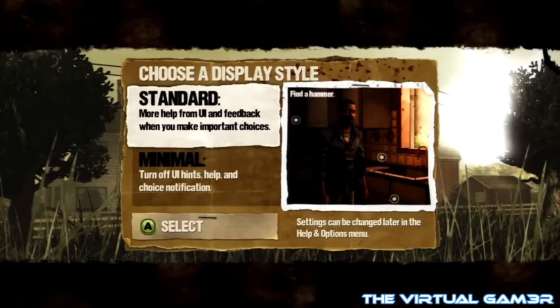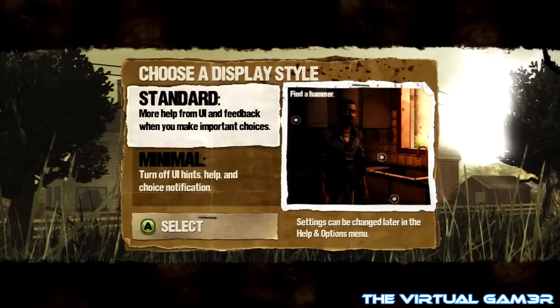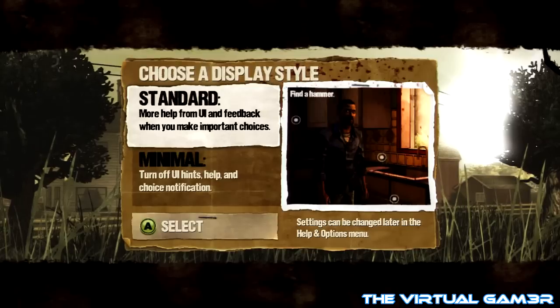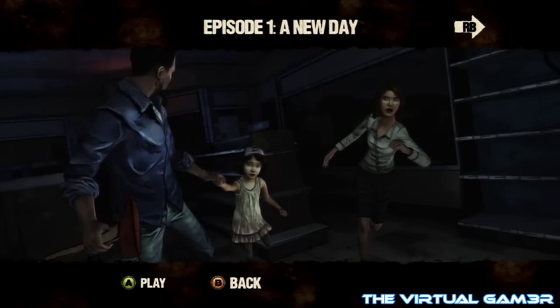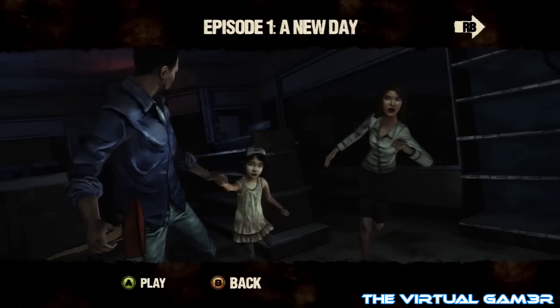We're going to choose a display style. Standard — more help from UI and feedback when you make important choices. Minimum will turn off UI hints. I want the standard because sometimes I'm really bad at making choices. If you've watched any of my Mass Effect, Mass Effect 2, or Mass Effect 3 playthroughs, you'll know very quickly that sometimes I make bad choices. Episode one is called A New Day.